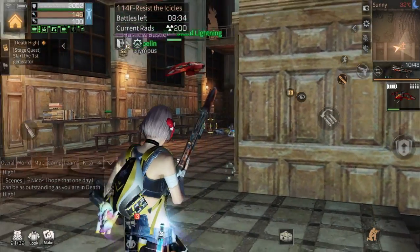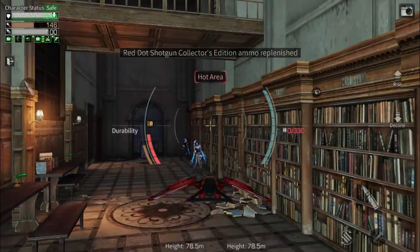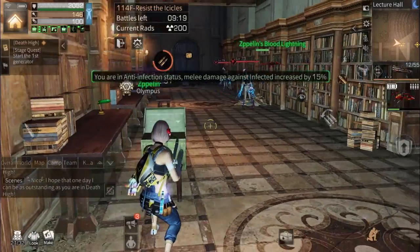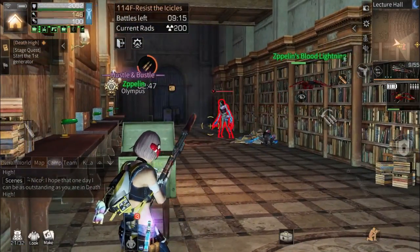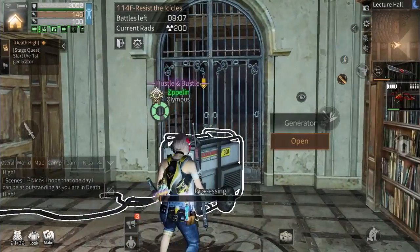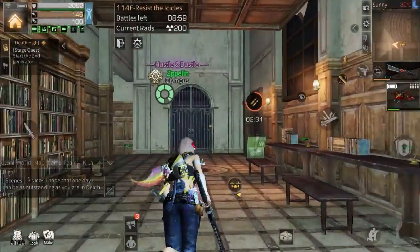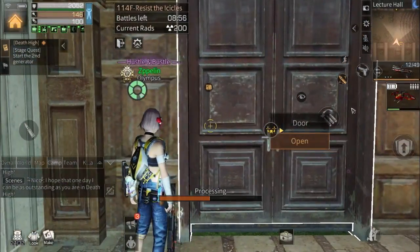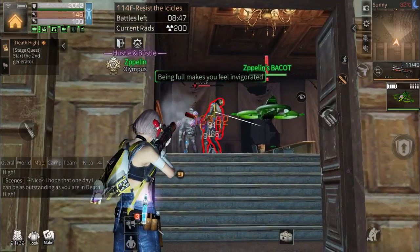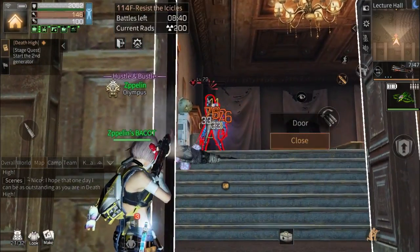For these two zombies, put your ammo box here and then lure the zombies with your drone. Wait until they get close to you — when they're already close, shoot them. The ammo box will block the damage. If your damage is not enough, the ammo box will save you. You can try using it if your damage is not enough. Then lure again with the drone, wait for them to come close, and shoot them.